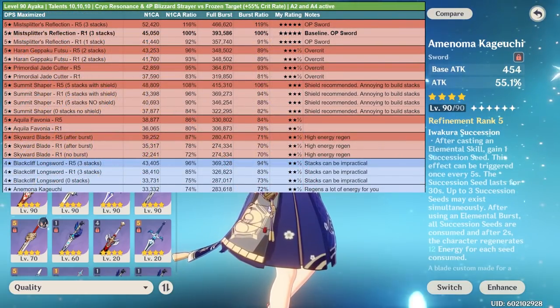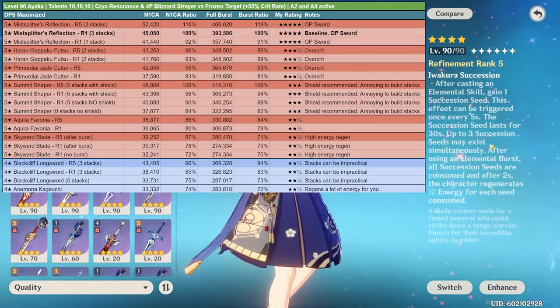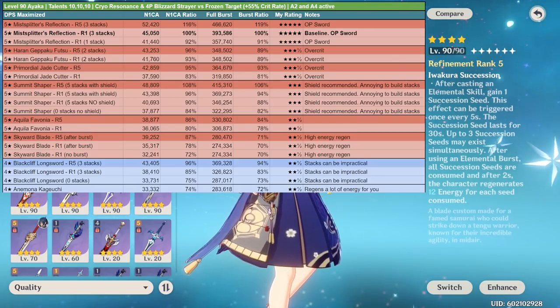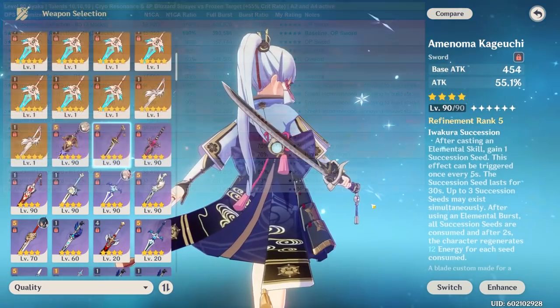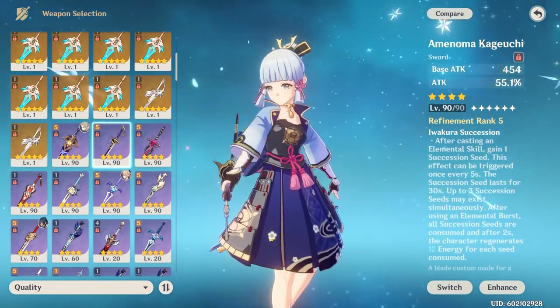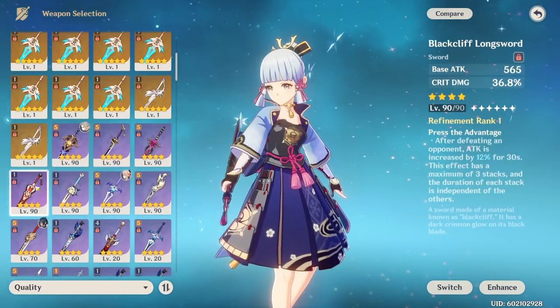Arguably a better weapon — though it's debatable — is the Amenoma Kageuchi. It provides a good amount of attack and also importantly a lot of energy recharge. Basically, use an elemental skill and when you use her elemental burst she gains 12 energy per elemental skill cast prior to the burst, stackable up to three times — so you gain 36 entire energy back at refinement 5 just by using her elemental burst. Aesthetically this weapon also looks amazing on Ayaka, fitting her samurai feel perfectly.